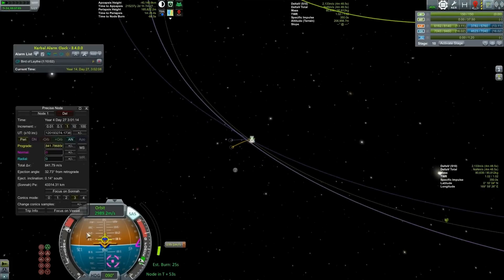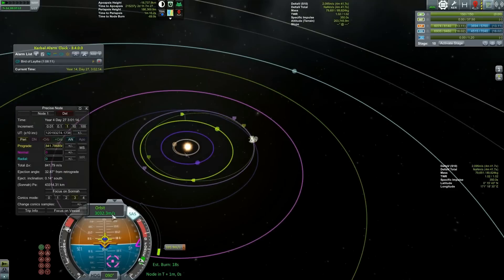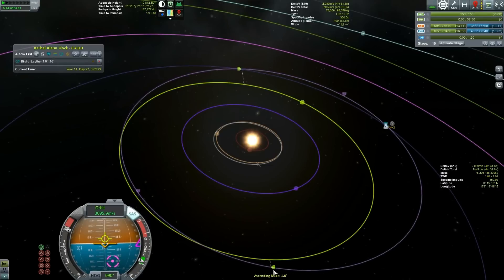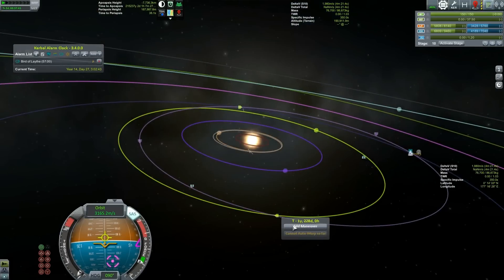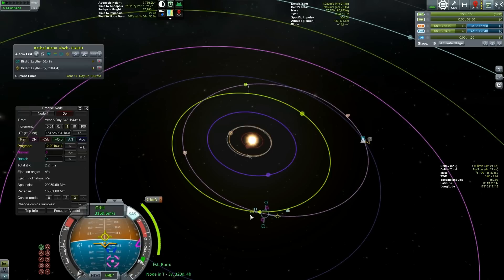Instead of watching the maneuver node and the nav ball and all that stuff, I'm going to actually watch this come down. What I care about is this coming in and touching Lathe here. And we're done. How much fuel do we have? We have well over half of our fuel - we could probably power-brake at Lathe if we wanted to. We're going to add a maneuver here. What if we go forward in orbit? That's looking better. If we were to slow down here, which is what we want to do anyway, that will get us a Lathe encounter in multiple, multiple years. So that's what we're going to do.